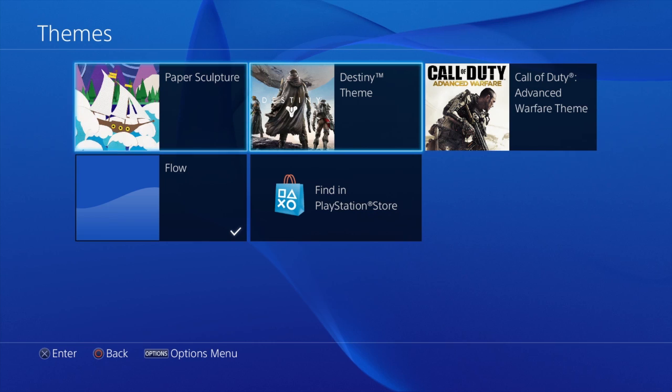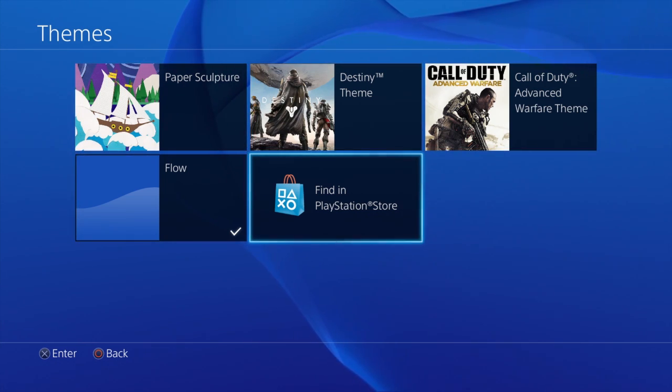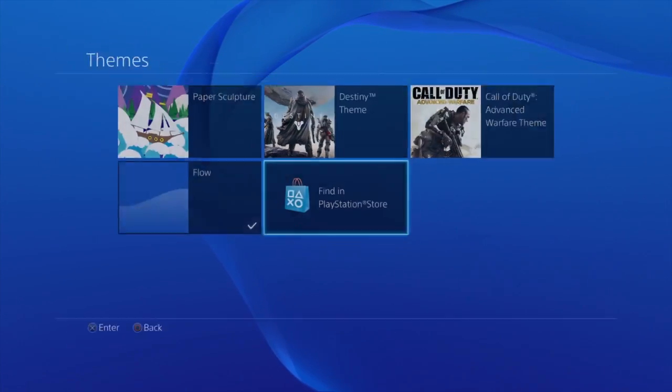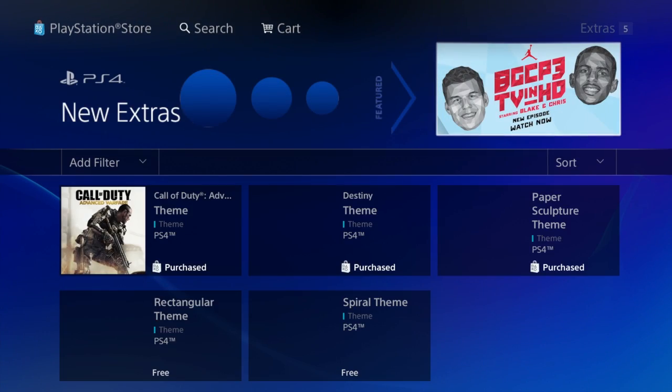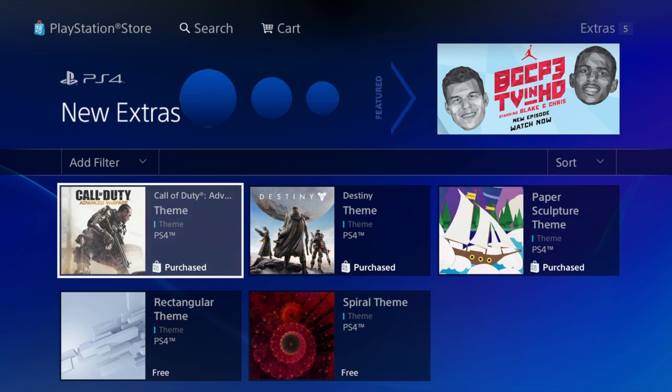So like I said before, in order to get these themes you're going to have to download them from the store. So let's do that now — highlight 'Find in PlayStation Store' and hit X. That should automatically take you to where the themes are located.